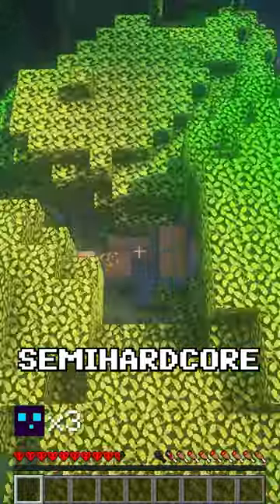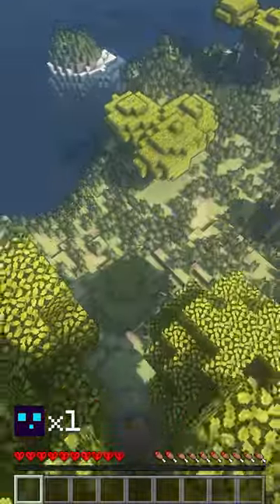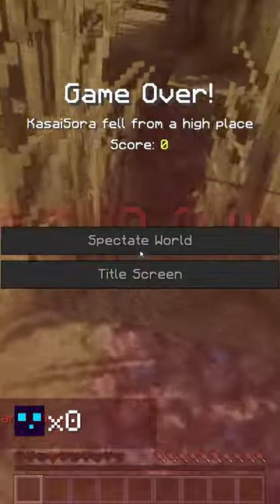Semi-Hardcore — a Minecraft plugin that gives you 3 lives inside of your server. After dying for the third time, you will be set to spectator mode, just like in regular hardcore.